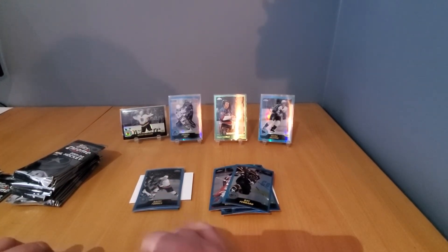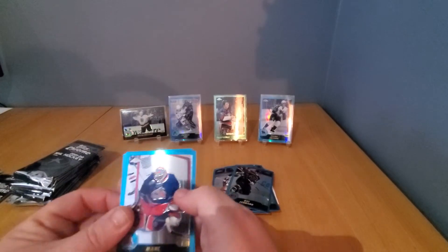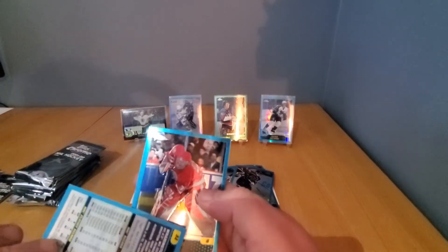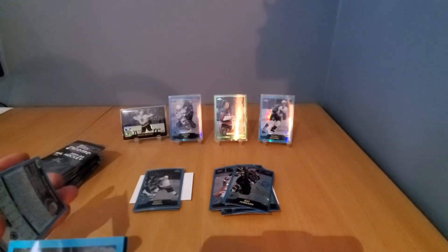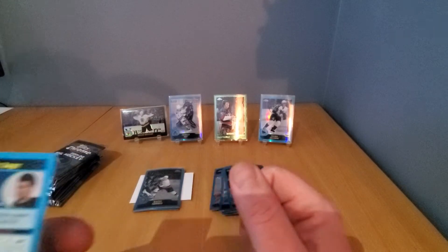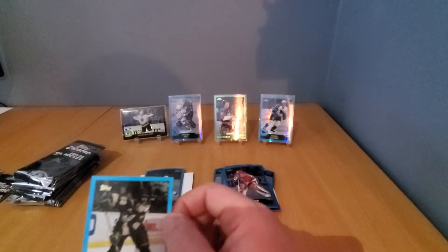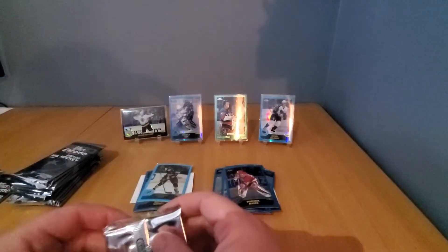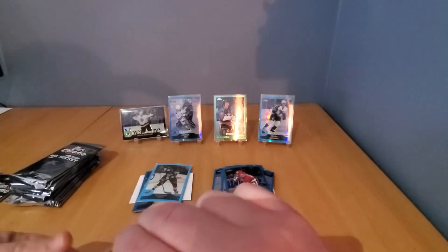Billy Smith — first NHL goalie to score a goal. Well, kind of an own goal, but they credited it to Billy Smith. Mark Deeny, David Legwand, Jagr — it's an all-base pack. Dominik Hasek still pretty nice cards. Wait — Jagr's on a chrome card so that's one of the update cards. That's not a Topps Chrome finish — it says 'Tops' not 'Topps Chrome' in the corner. Still pretty cool. Banging out the names, can't complain.